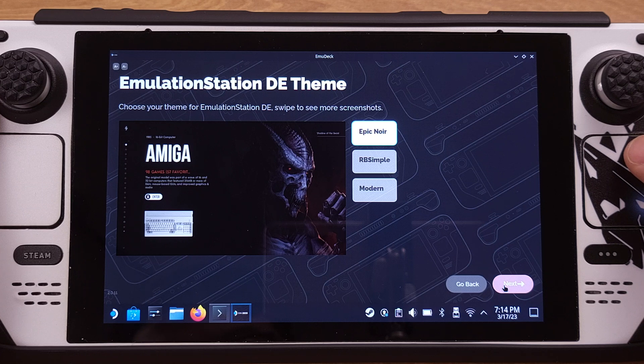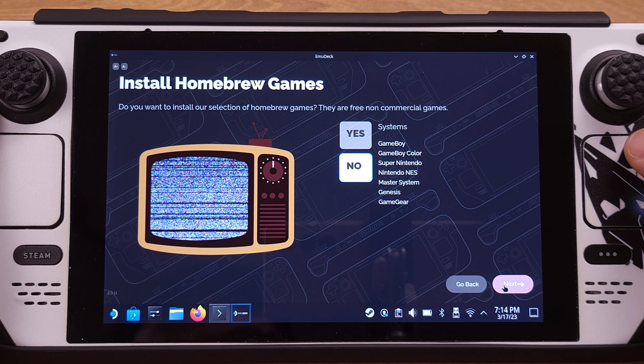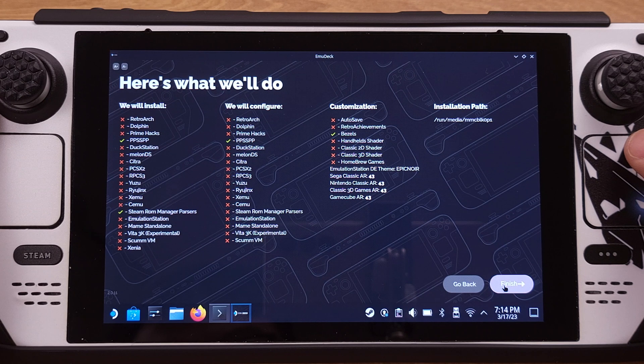On the next couple of pages, you can pick any options you like — it's all about your personal preferences for emulation. Then just click Next. There is a new page that EmuDeck just added, which tells us exactly what will be installed and configured on our Steam Deck. Please make sure you check everything here before clicking the Finish button. It is very critical to ensure any existing emulators are excluded under the first two columns, otherwise this installation will override your existing emulator settings and configurations.